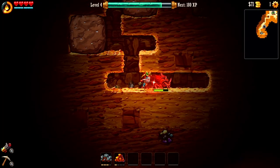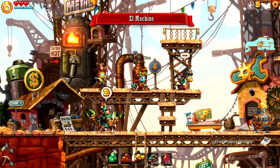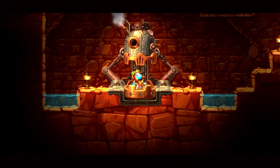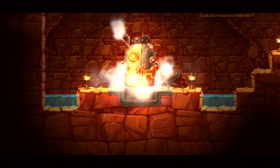So far, the gameplay loop I've described is pretty simple: dig, find treasure, return to the surface, buy upgrades, and dig again. But SteamWorld Dig 2 also manages to seamlessly integrate Metroidvania upgrades and puzzles into this loop.